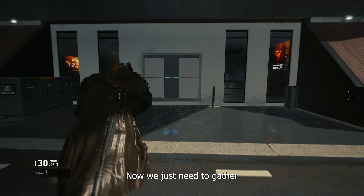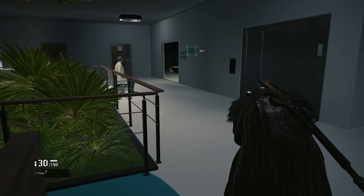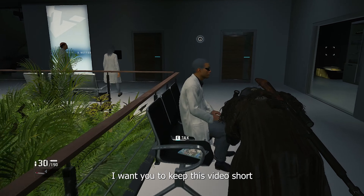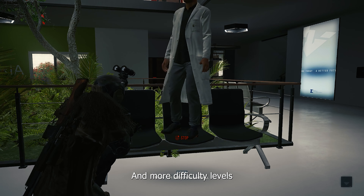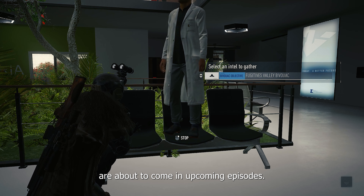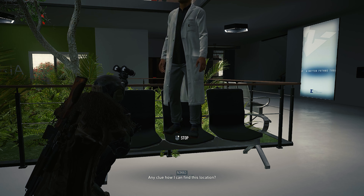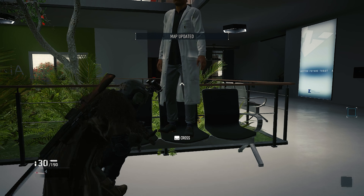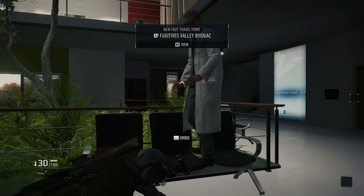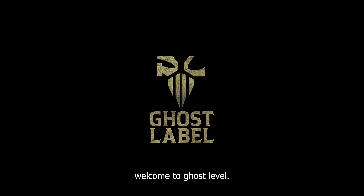Mission accomplished. Now we just need to gather intel from the civilian. I wanted to keep this video short because it's our first chapter and more difficulty levels are about to come in upcoming episodes. Lastly, I would like to say: Welcome to Ghost Label.